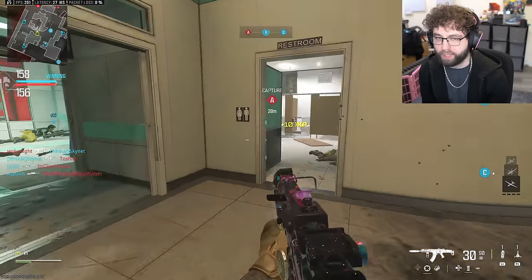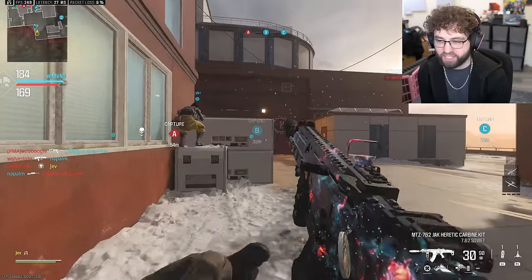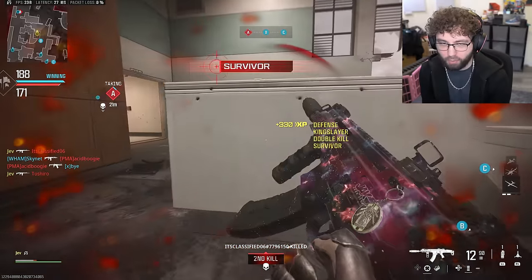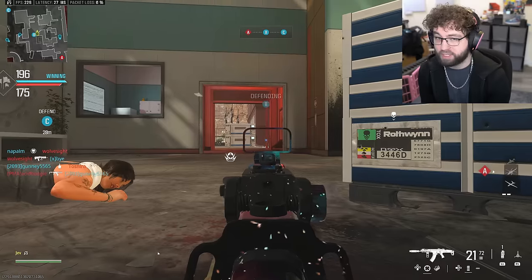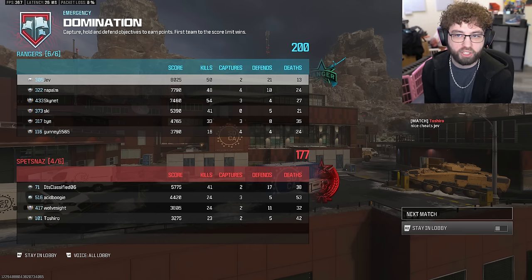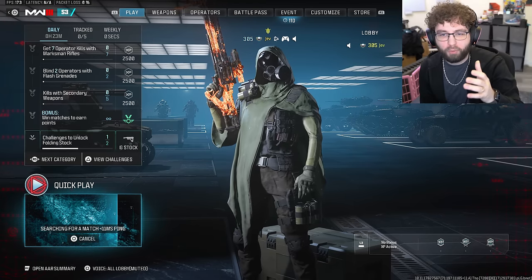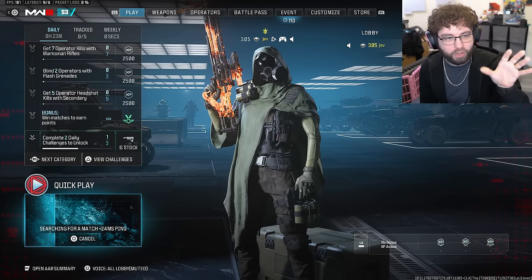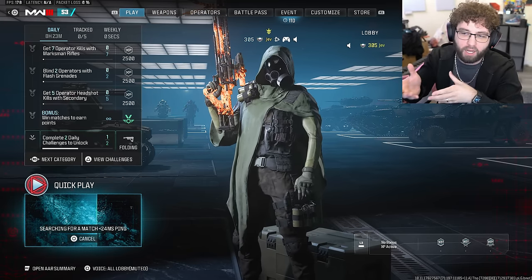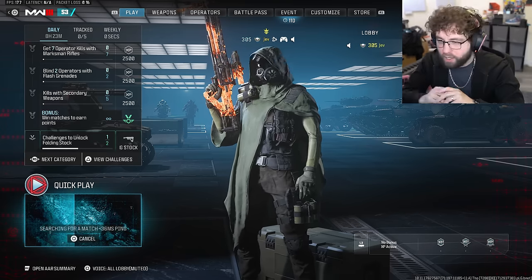If camo mixing does become a thing, is it just a thing where you pick two different camos and it selects which part of the gun has which camo, or do you pick it yourself? Sledgehammer has actually been doing really well with all their updates. We've been hearing about this feature for a long time. In a recent Modern Warfare 3 trailer you can see a gun that has Interstellar on the base but Borealis accents on the rest of the weapon.